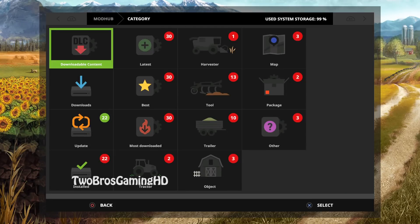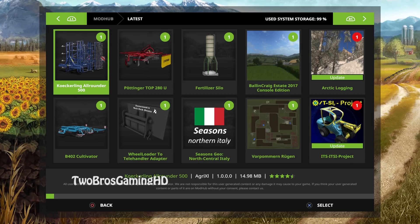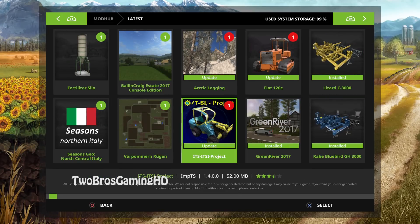Let's get into the mod section right here. We've got the Kugeling Allrounder 500, the Pudding Top 280U, a Fertilizer Silo, the Wheel Loader 2 Tiller Handler adapter, and a B402 cultivator. We also have the Arctic Locking map update, the Bowling Quake Estate 2017 which is a new map, the Fupomen Ruegen update, a new season update, the ITSI project update, and the Fiat 100C update.